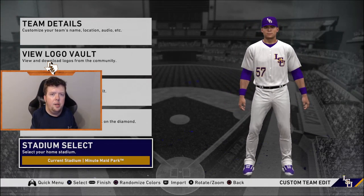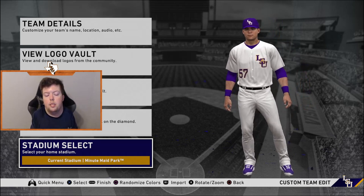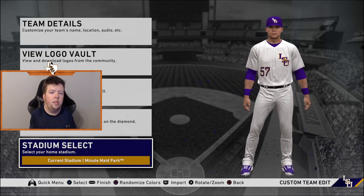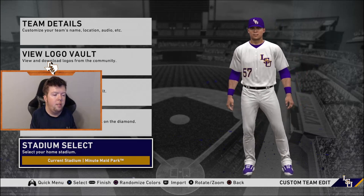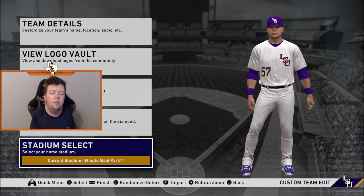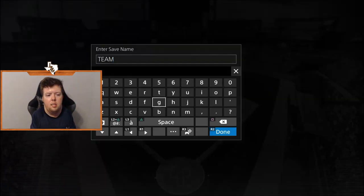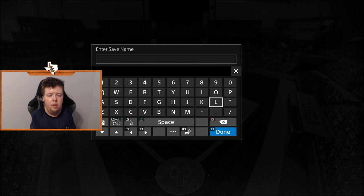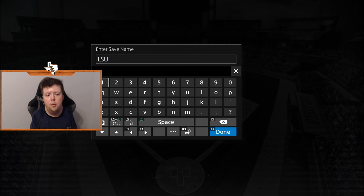Stadium select — you can do whatever you want. You can keep it as the team they're replacing, go to minor league stadiums, or choose the closest major league stadium. Multiple teams can play in the same stadium. Hit yes when you're finished, hit start, then yes. Save it so you can use it in a future franchise.